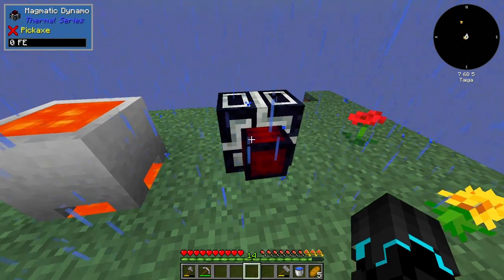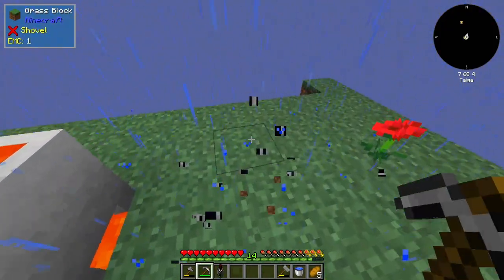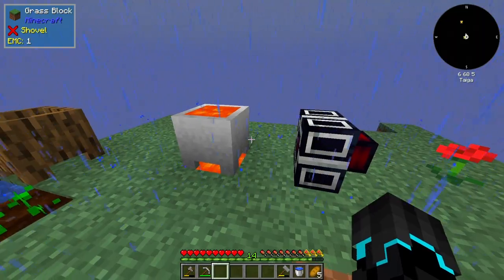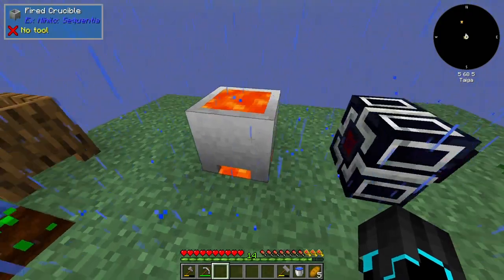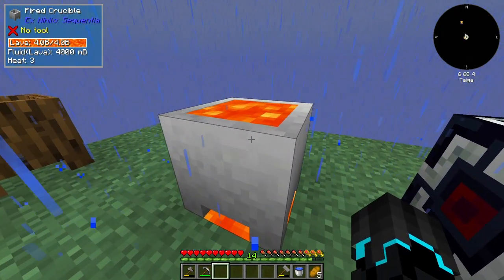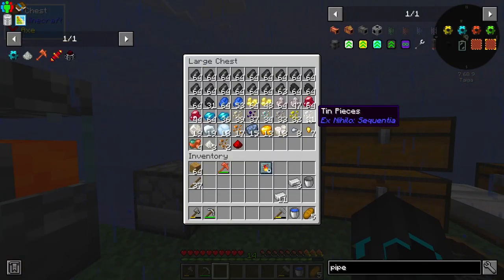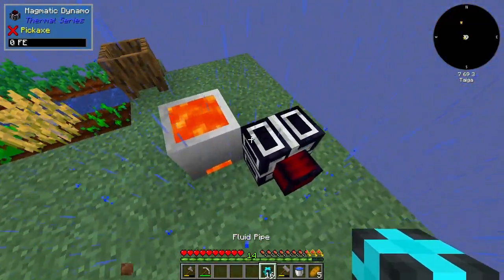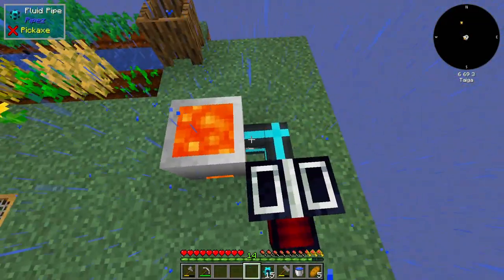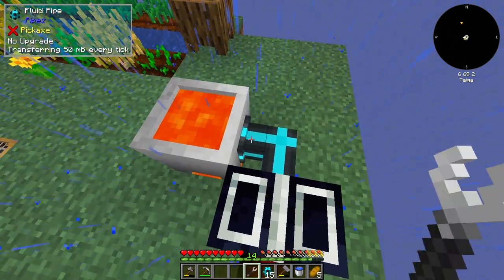Now with this Magmatic Dynamo placed down, we'll be able to just put lava in manually and it will generate power. However, what I'm thinking is if I'm able to use something like a fluid pipe here - it is a bit expensive, but if I could then automatically transfer fluid from the fire crucible to the dynamo, is it worth it? I'm going to try it for science. I'm going to use the punch vine for that. Let's see if this actually works. I may need a pipe wrench. There we go - yes! Automatically draining the lava into the Magmatic Dynamo.